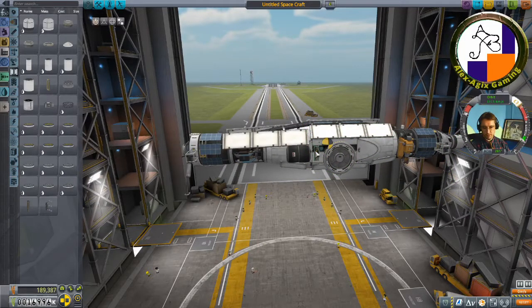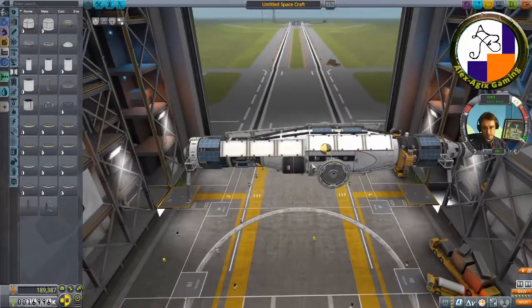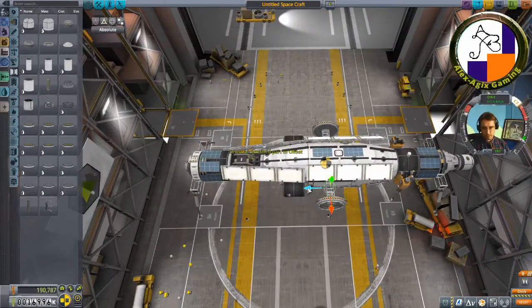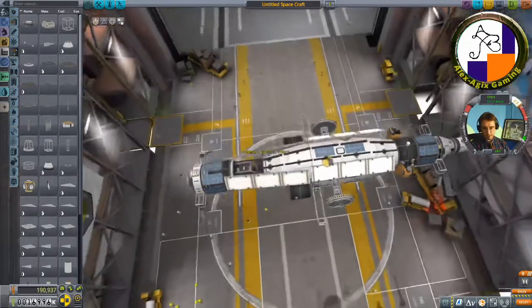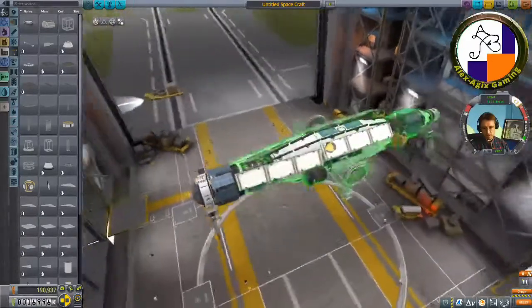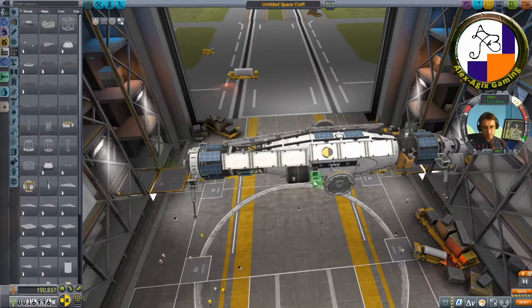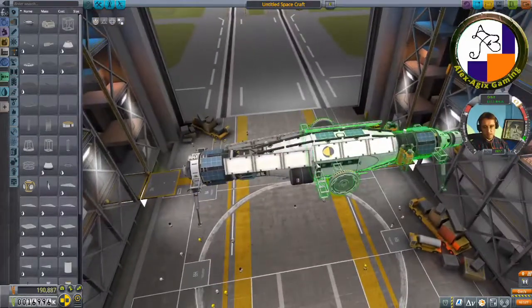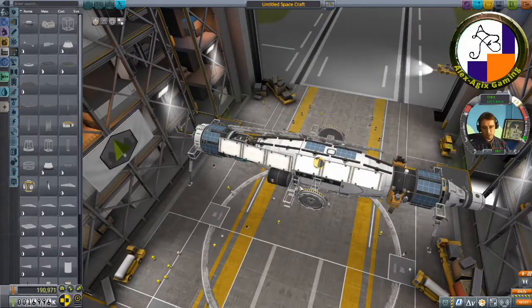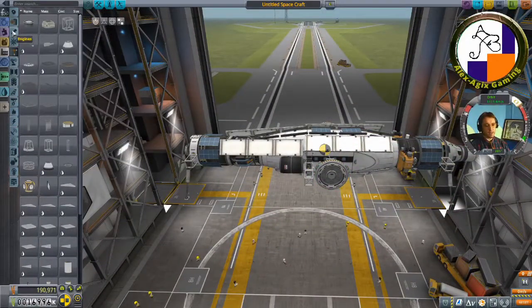I'll pair these up so there's one on each side. I'll use a triple structural girder — but actually a shorter one might work without needing the girder at all. If you have long girders, your thrust is further out to the side which makes it harder to control. I forgot I need to add some monopropellant — that can also help with the landing.